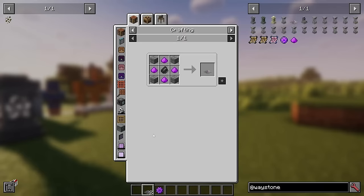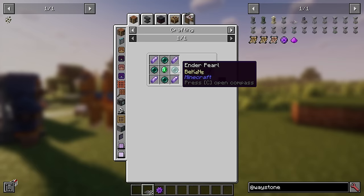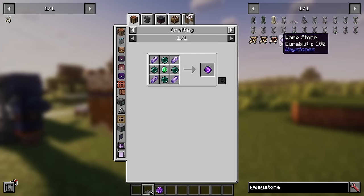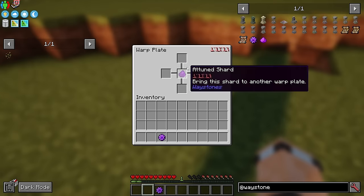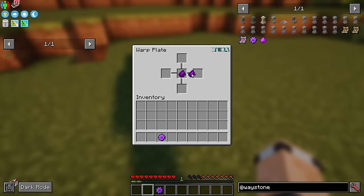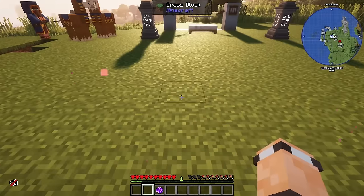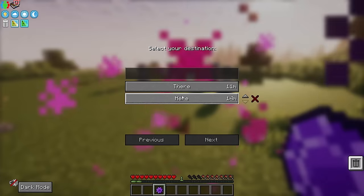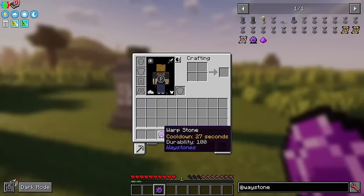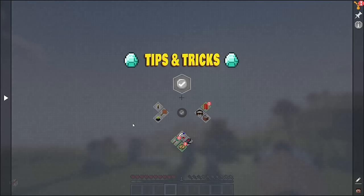We've also got Warp Plates, which are cheaper than waystones - just one ender pearl and one amethyst shard each, versus a waystone's four ender pearls, four amethyst shards, and an emerald. Place one here, one there, swap the amethyst shards between them to link them, and standing on one teleports you to the other. There's also the Warp Stone: hold it to teleport to a linked waystone, with only a 30-second cooldown.